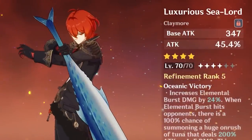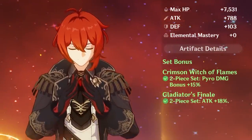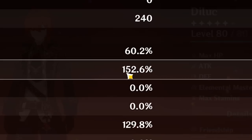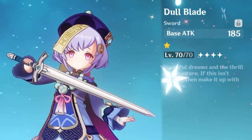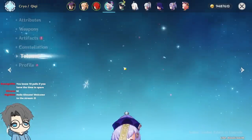Mr. Diluc himself. Tuna Sword. I don't farm the Pyro domain, so it's just another 2-piece, 2-piece situation here. 60% crit rate — it's not that bad. 150% crit damage — it's fine. Qiqi — I have nothing on her. She has a Dullblade; I actually leveled this up. I'll keep Dullblade on her. She's fine. I don't even have her talents leveled up.